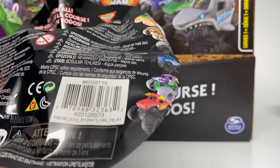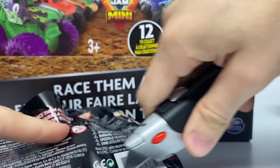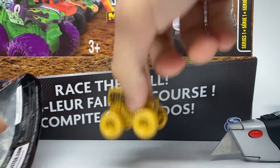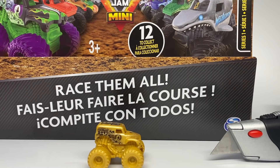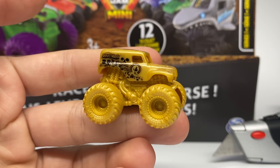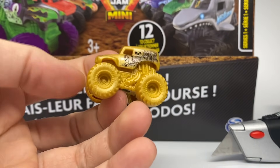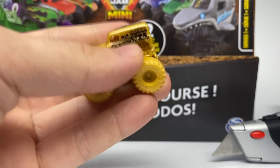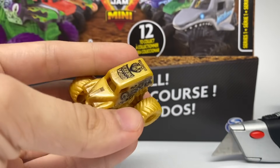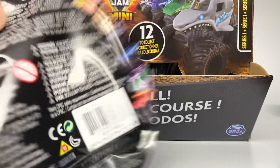Number 73 is what they were calling the chase piece in meetings — the rare gold Grave Digger, one per case. It looks a lot like the one from Monster Jam Steel Titans, the 1:24 scale exclusive given to collector's edition buyers. There it is — the golden Grave Digger in mini scale. Bad to the bone, definitely my favorite of the chase pieces.